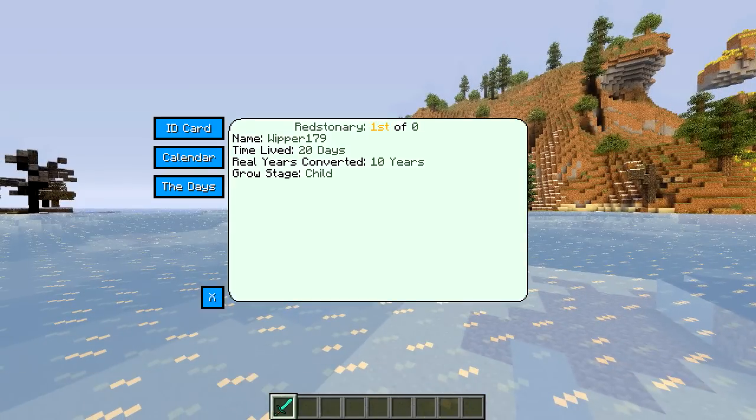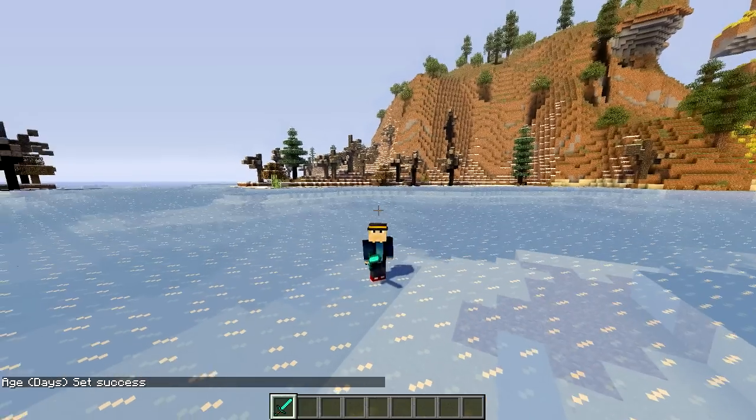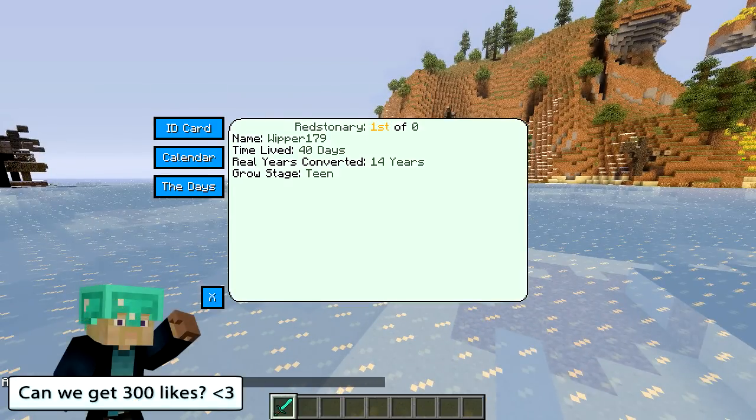And if I press U, you can see my growth stage is still a child, but my time lived is now 20 Minecraft days, and my real years converted is 10 years — so I'm now 10 years old in real life equivalence. Now let's go to about 40 days old. You can see my growth stage has actually changed to teen, my time lived is now 40 days, and in real years that's going to be 14 years old.